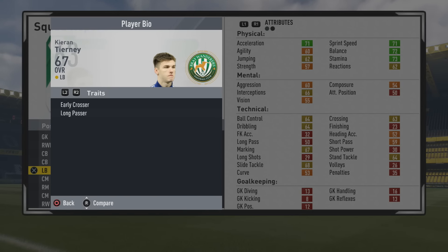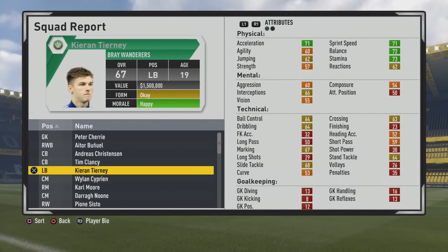He's a 5'10 left back, left footed with medium work rates, 2 star weak foot, 2 star skills, early crosser and long passer traits. Physically his pace is not too bad, balance and stamina are decent also, but still needs a lot of improvement physically. We'll see how that goes over the years with training. Some of the other stats are not too bad.